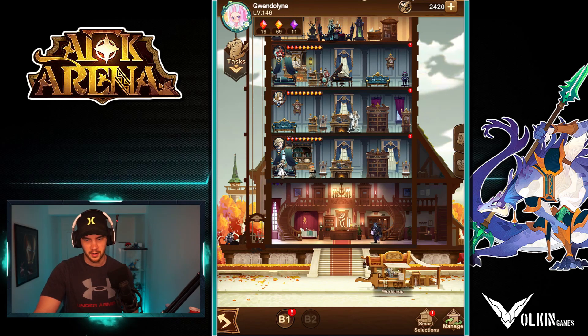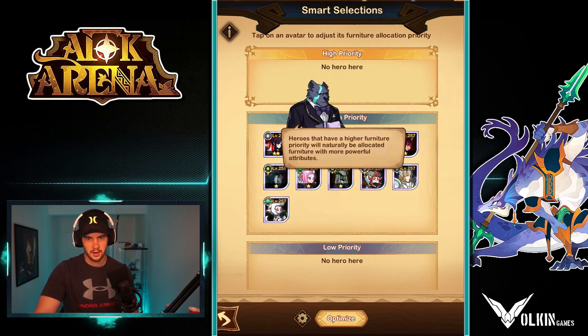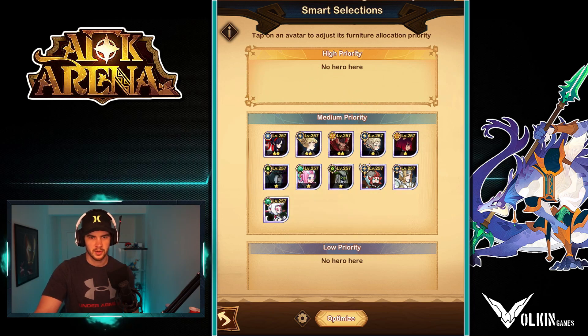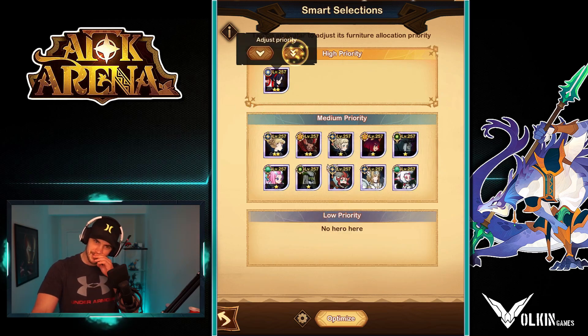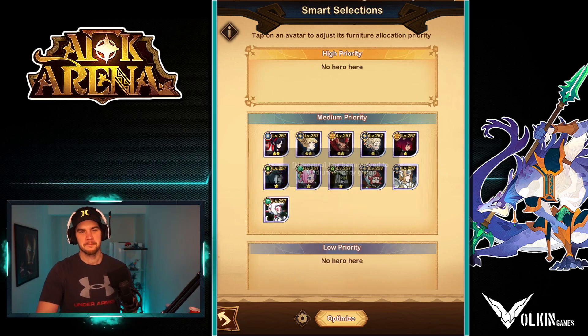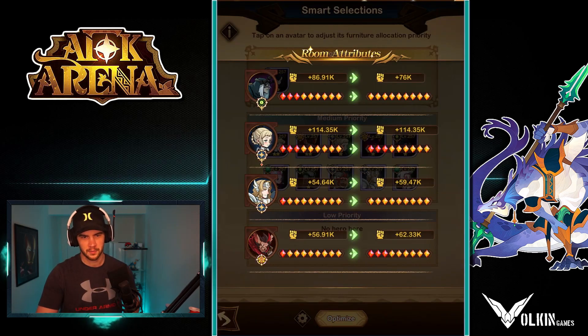Smart selections — here we go. Click, and then we just hit optimize. You can choose high priority. I'm wondering if I put you up here, does that mean you will steal furniture from others?